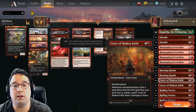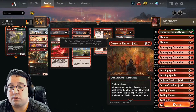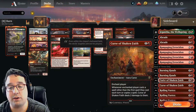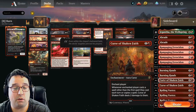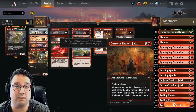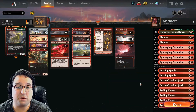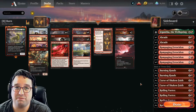As far as the sideboard goes, the only new thing is two copies of Curse of Shaken Faith. I haven't actually played this card yet, so I'm going to be really interested to see how it works against decks that want to play a lot of spells in a single turn — something like Izzet Phoenix. That's all I want to say about the deck. Let's jump into some games and throw some fireballs!